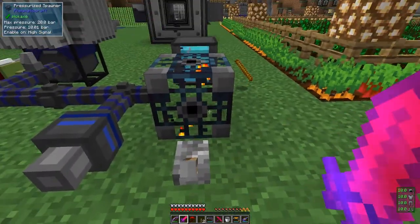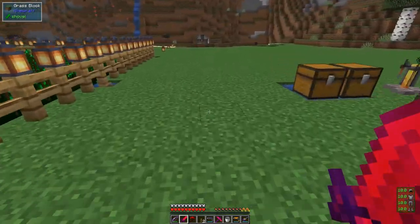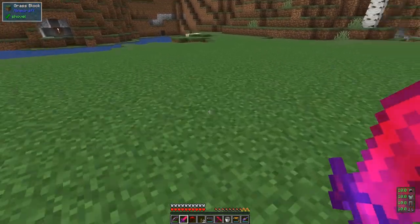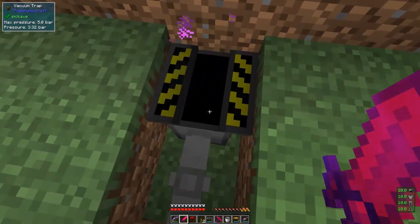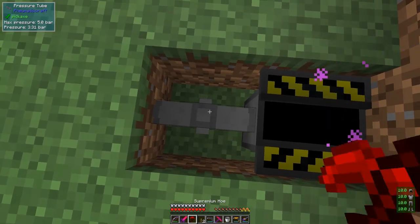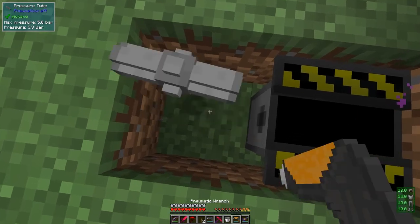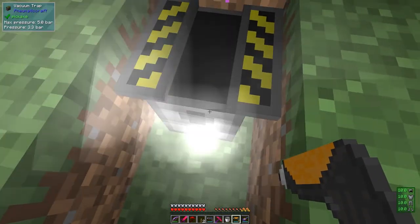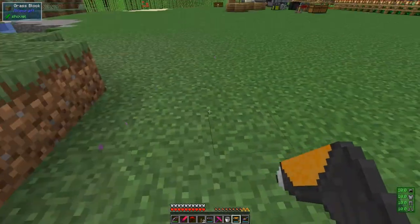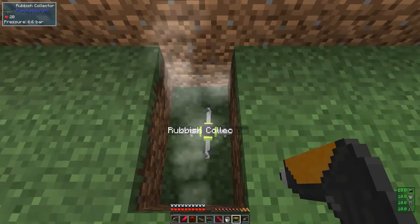So then you can turn it off like that and it stops working. On the other side, what we could do is because we've got this underneath here now, we could actually take out the pressurized spawner. We could remove it altogether - let's just remove this pipe. But because this is still under pressure it's going to take a long time to get rid of this pressure, and then remove this.